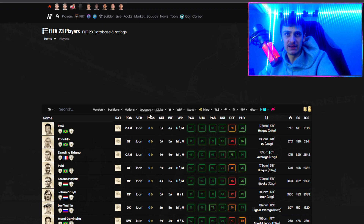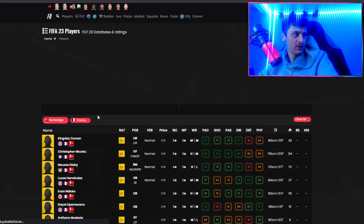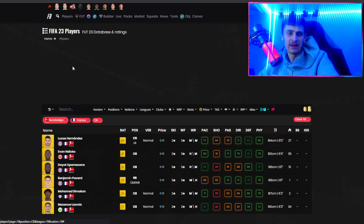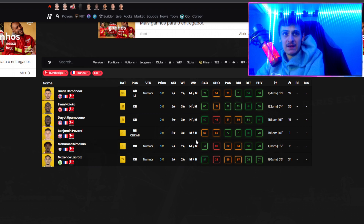We're heading over to the Bundesliga for the next one — Bundesliga, French nationality, center back, all gold. There are a lot of players that can pop up. Specifically Lacroix, Simikan, Pavard, and Dicker — they should all hopefully be around the same price. This is a really solid and quite undercover filter. Lacroix looks a beast, and Dicker looks very good too at 81 rated. This is one I'll definitely give a try.